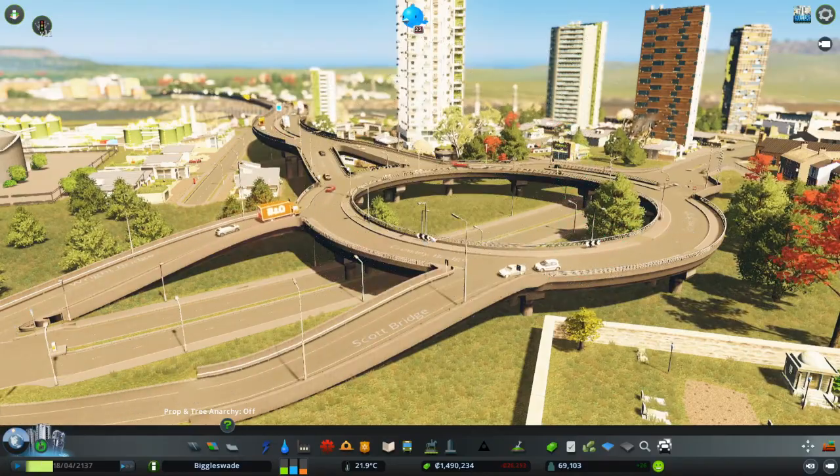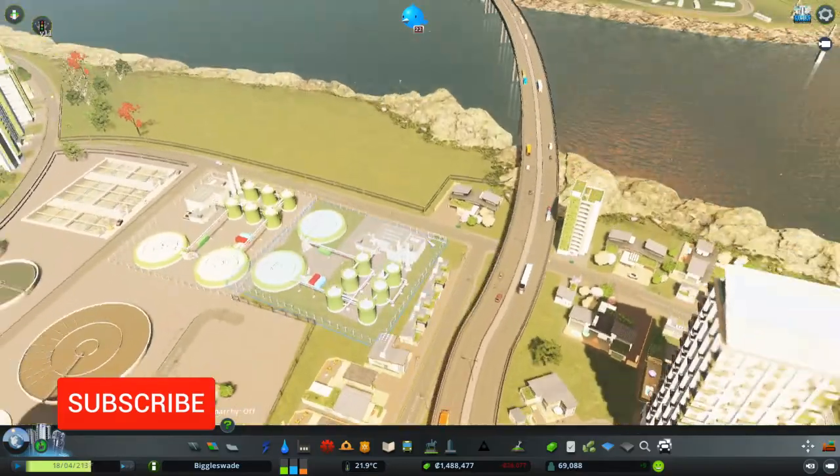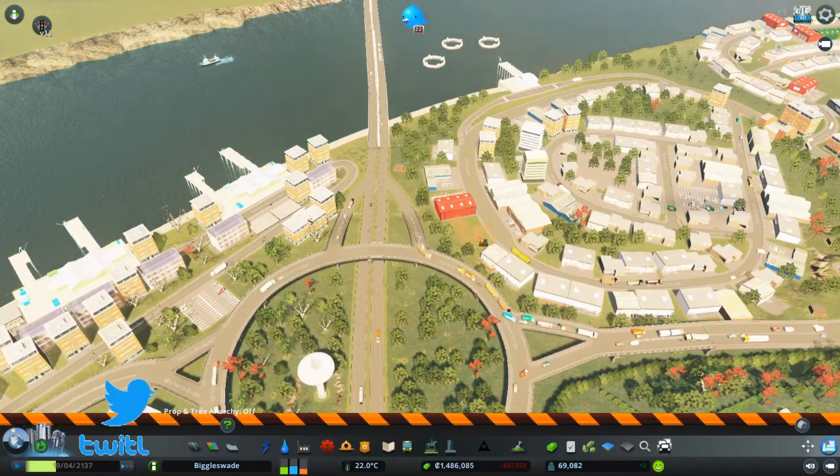Hey, I'm Just Rossco and we're back in Biggleswade, where roads are looking bad in certain parts of the city, which I'm going to completely ignore for the time being. We do have a derelict building there though, so let's get rid of that one.